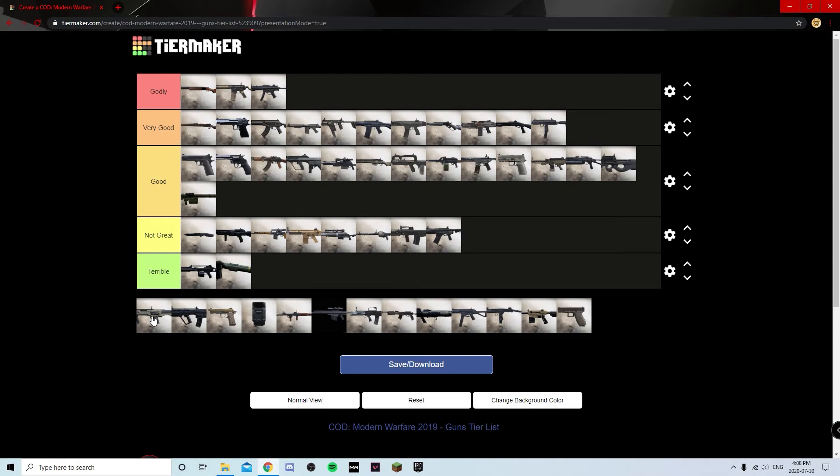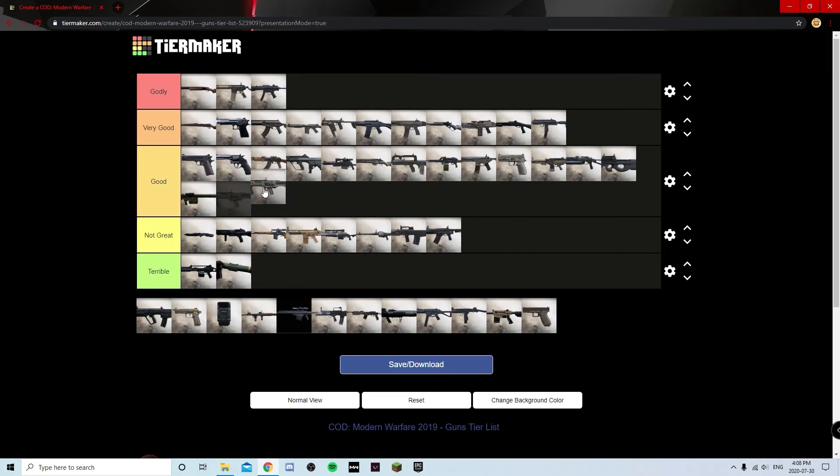The R90 shotgun — a lot of people don't seem to like it but I had a pretty good time with it. I consider it to be a better version of the Origin 12, which I put at Not Great, so the R90 should go into Good. It's one of the spammier shotguns, kind of like the Origin but not as fast, yet faster than the Model 680 or 725 since you only get two rounds with the 725. Good.